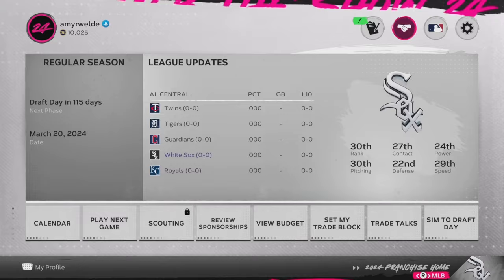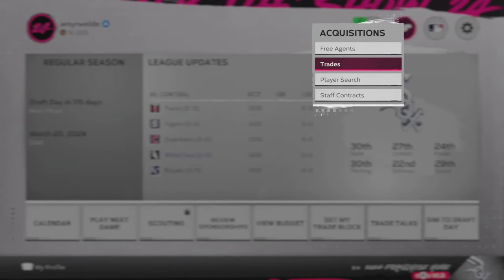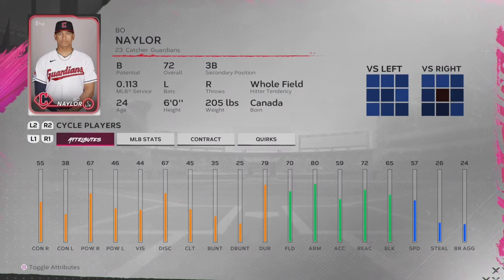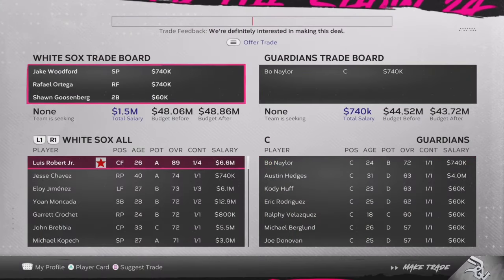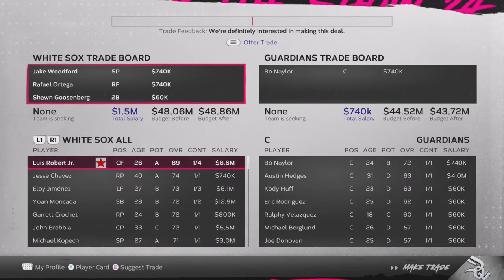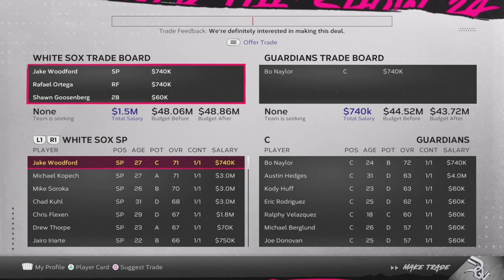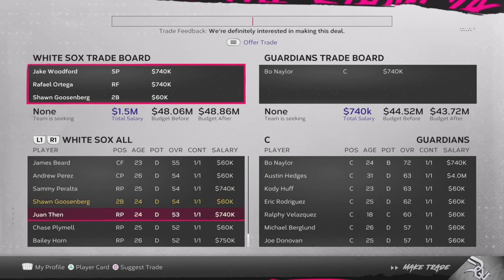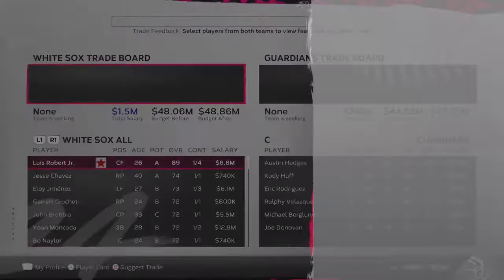I think the most important ratings to look for are certainly contact, along with whatever else you would value next, whether it's defense, speed, or power, but contact has to be your top focus. The first player we're going to look at is Bo Naylor, the young catcher with the Cleveland Guardians. He's only 24 years old, he's got B potential, but you really don't have to give up that much to get him — we're not giving up any big-time assets, and we're getting a player who develops very well in this game.